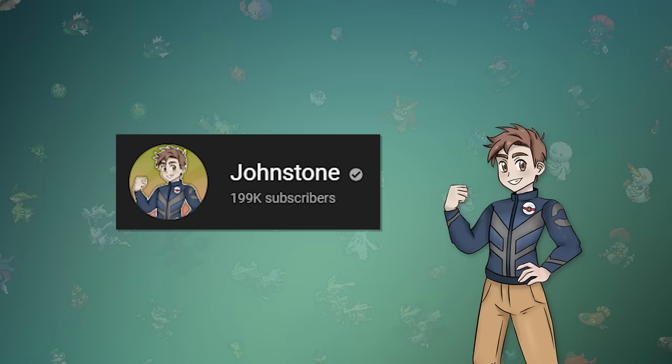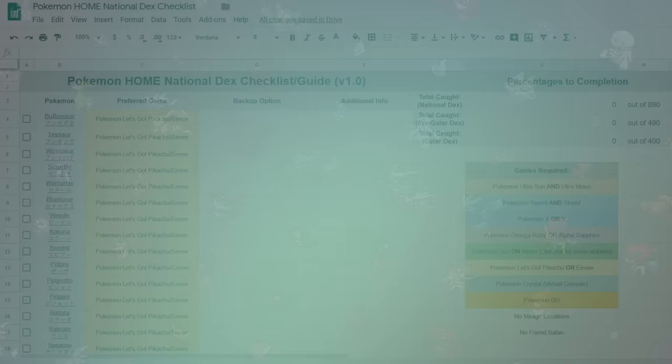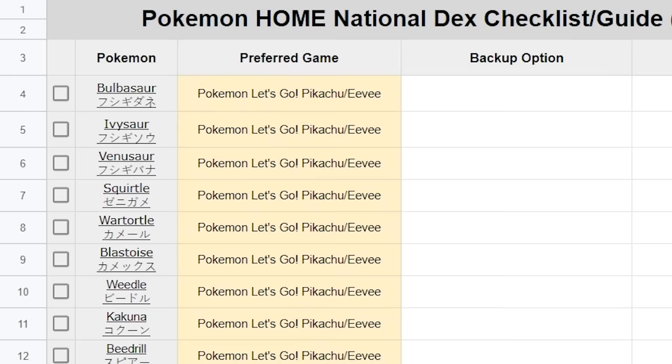In total there are currently 890 Pokemon in the franchise before alternate forms, which is an extremely daunting task no matter how many Pokemon you currently have. We're going to take a look at this as if we don't have a single Pokemon yet, just so I can cover the full spectrum of everyone that's playing the game. If you look in the description, I've made a spreadsheet that you can use to keep track of all 890 Pokemon that you need to complete your living dex, and I've added a few quality of life things to make it a lot easier to see your progress.